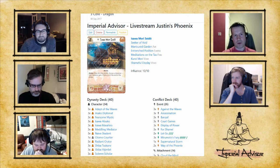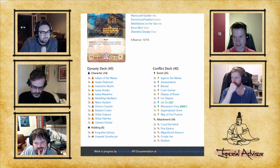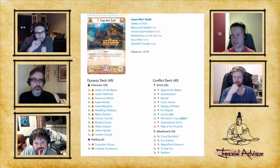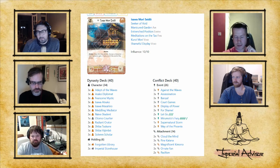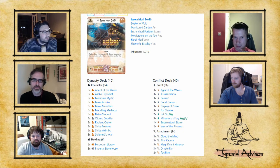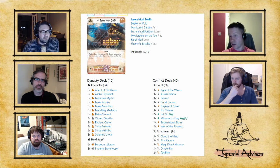The fundamental strategy of the deck came from looking at what Phoenix were actually really bad at. Phoenix are really bad at having good stats on their characters, and they're almost always on the back foot at the start of the game. Because of that, you can't compete with other aggressive decks, so you're compelled to play either a dishonor strategy...